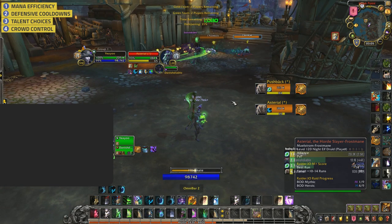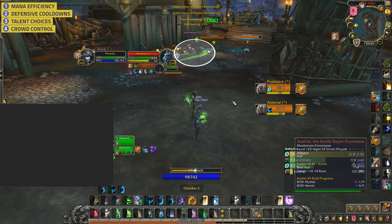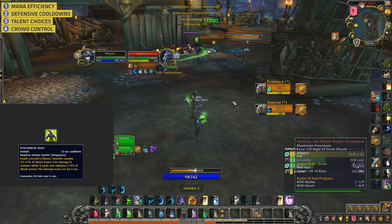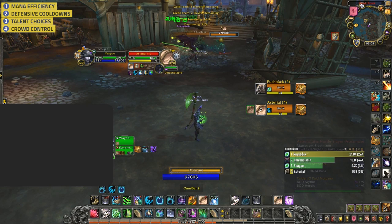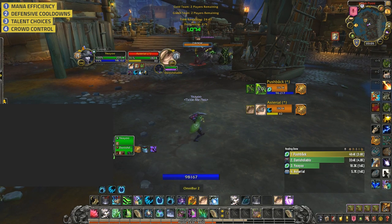Here we see you instead open with a Hibernate — this is a mistake for a few reasons. First, you've completely wasted your Prowl; opening from Stealth with a Rake Stun would have stunned the target for 4 seconds and dealt 100% increased damage, allowing you to follow up with a Rip or Cyclone. Secondly, your Demon Hunter is in meta doing a lot of cleave with Blade Dance, and with both targets stacked he's likely to break it — he also has Immolation Aura up. On top of that, the Feral can simply shift out of form to avoid your Hibernate altogether. As expected, the Hibernate breaks to your Demon Hunter's cleave, so you go for another one — again not worth the time as he'll simply break it again.